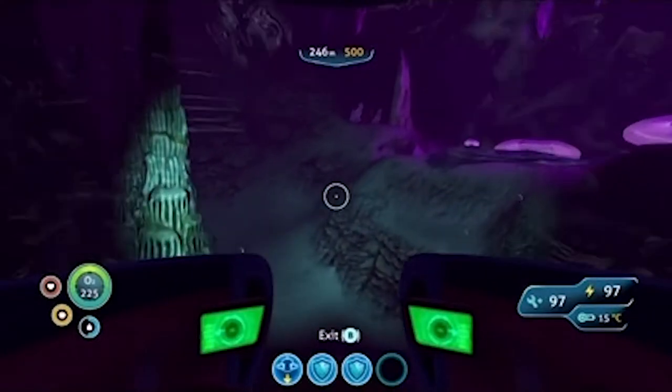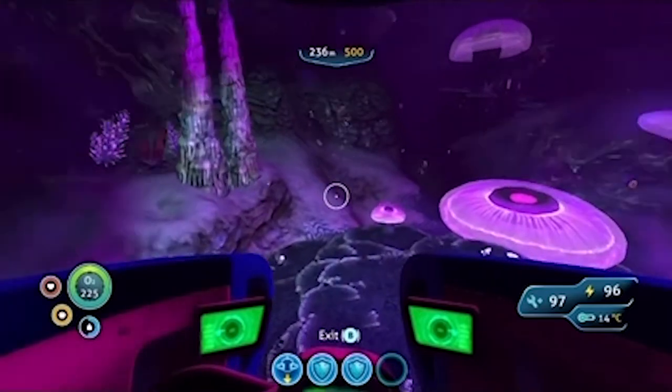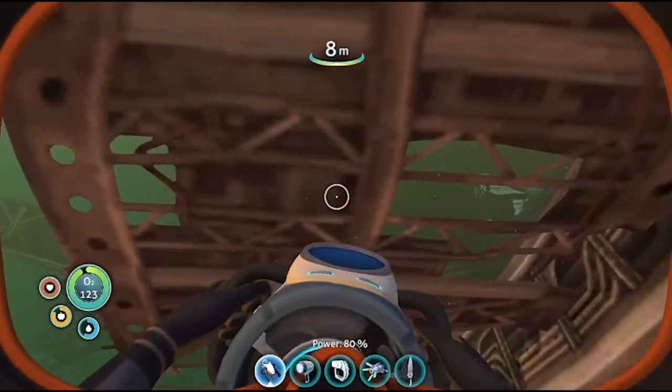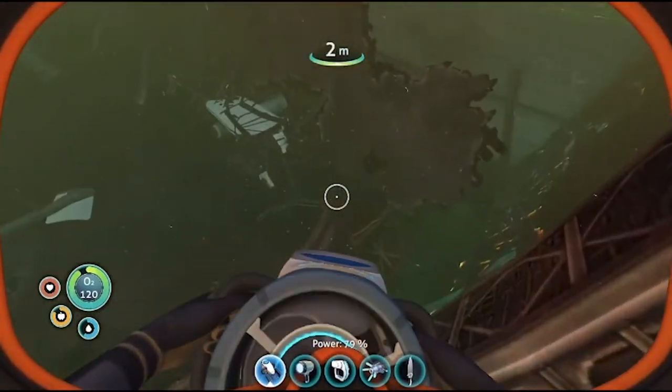You play as an unnamed human, stranded on this alien planet after you used an escape pod to escape your perfectly intact ship. Since you want to escape this planet, you spend your time swimming around, gathering materials to make traversal around the sea easier, and to hopefully escape before you become fish food.